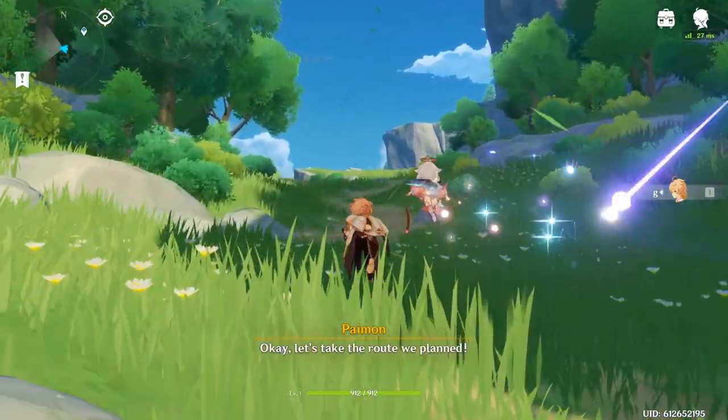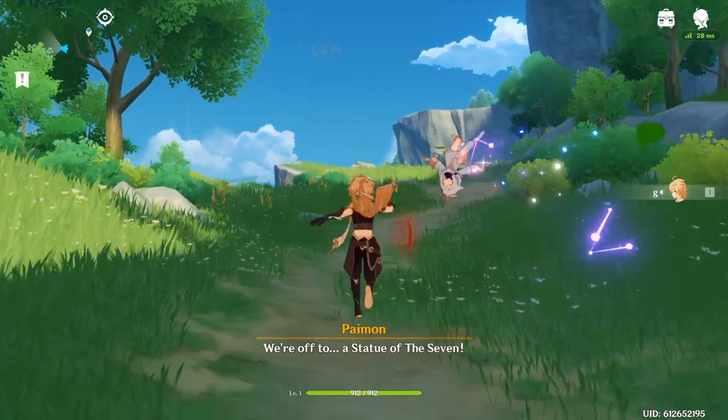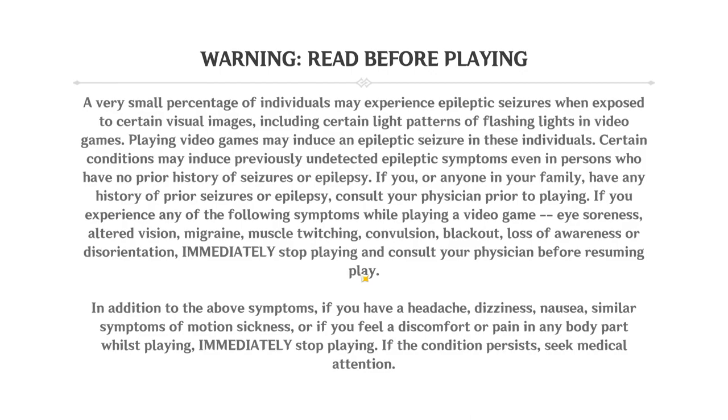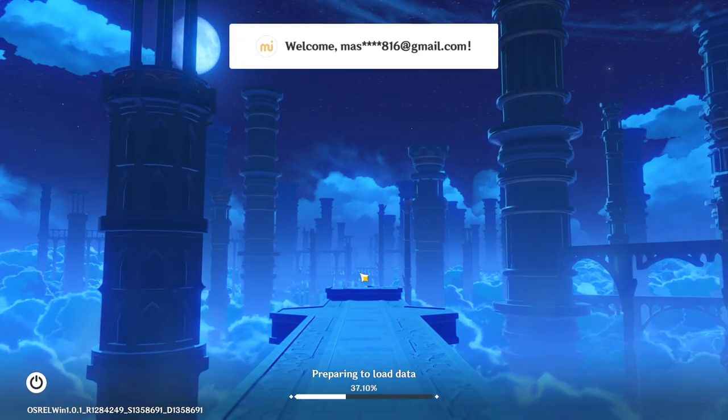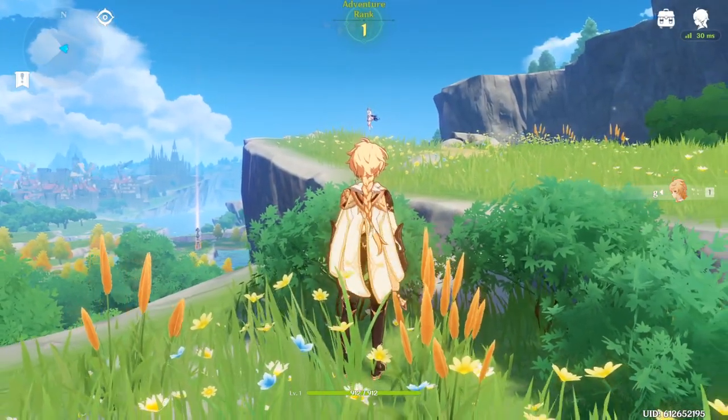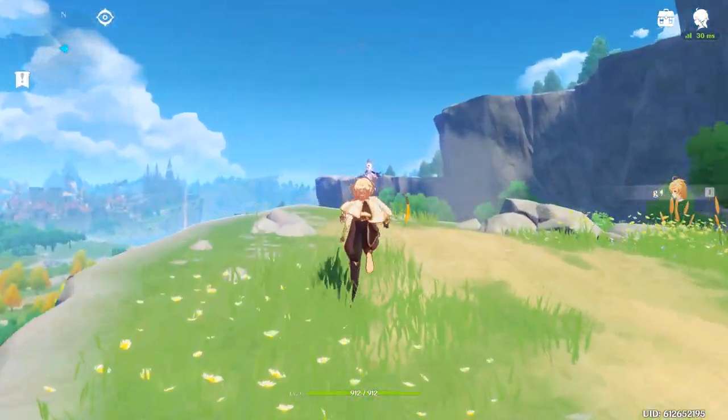You can actually activate the next cutscene really early by going to the left towards those bushes in front of you. You can also skip that cutscene by pressing Alt+F4 and starting the game back up. After restarting the game, you'll be right here where you can talk to Paimon.